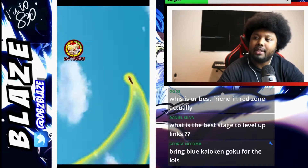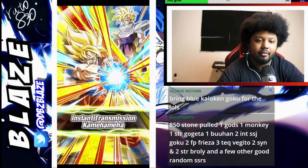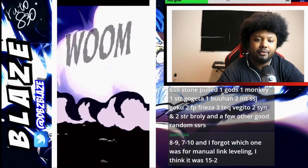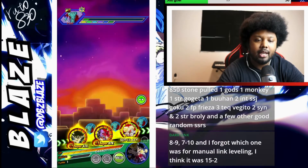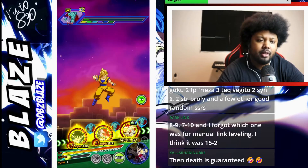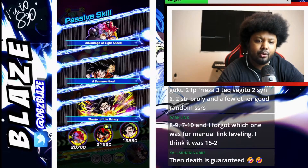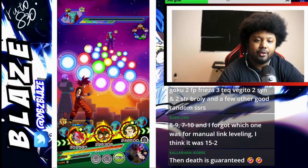Only 11k — that's actually not bad, that's really not that bad. Ghost Nappa: 850 stones, pulled one gods and one monkey. Nice. One STR, we have some dodges here too. One STR Gogeta, one Veghan, two in Super Saiyan Goku, two full power freezes — nice. Three tech Vegito's, two Shin.